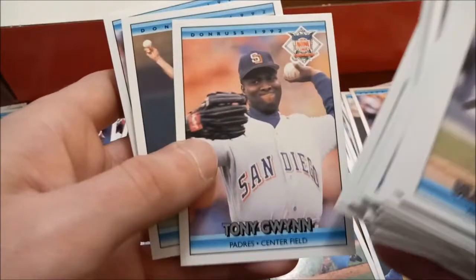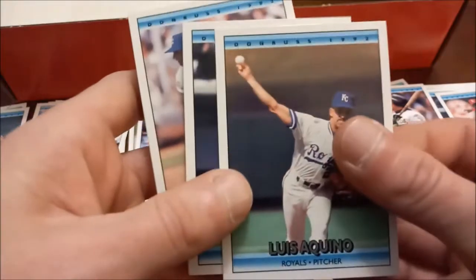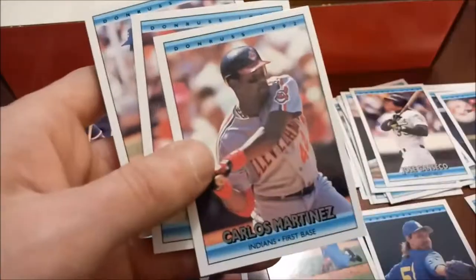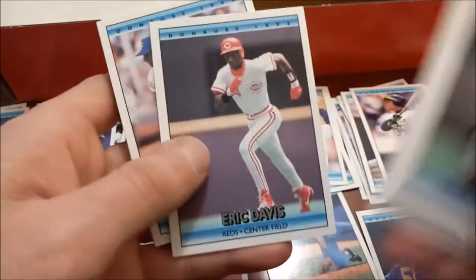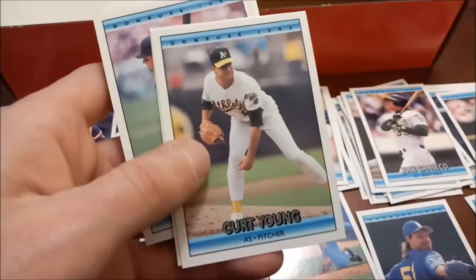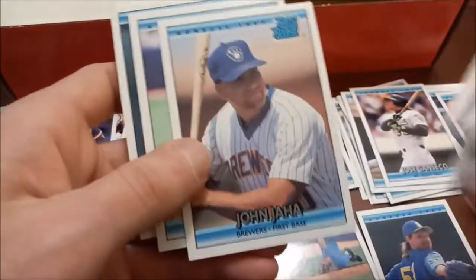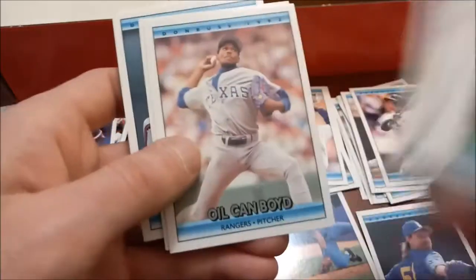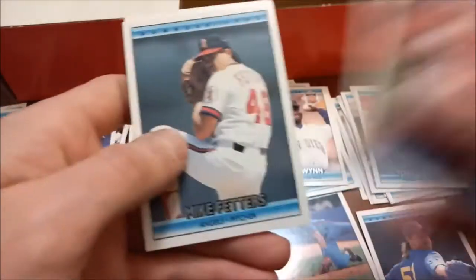Tony Gwynn. We post pictures of our stuff in our collection - whether it be cards, figures, and whatever else - on Instagram in order to promote the channel. If you haven't subbed to our Instagram, check that out - it's headlocks underscore hotpacks. I posted a picture of, I don't remember what it was now - I think it was a baseball card. And one of the likes was from Jose Canseco. That's John Jaha's rookie card. But it wasn't a Jose Canseco card that we posted. Another Tony Gwynn there - so that was pretty random, kind of unusual.